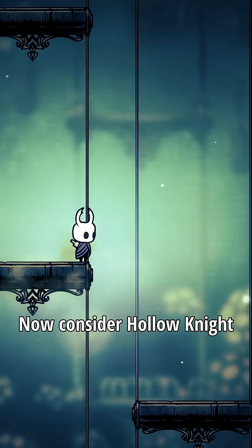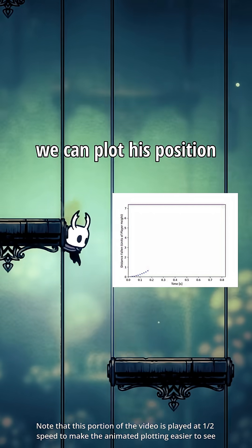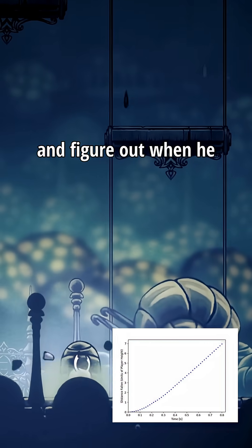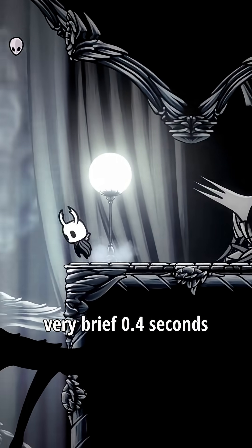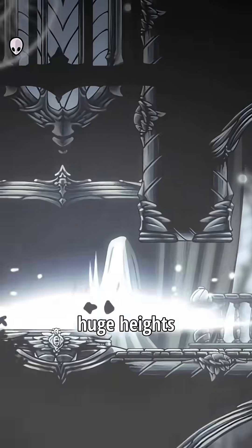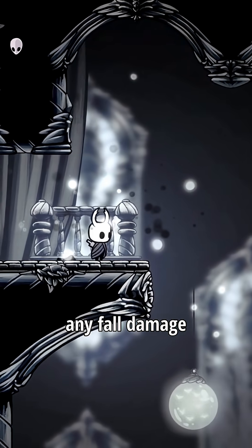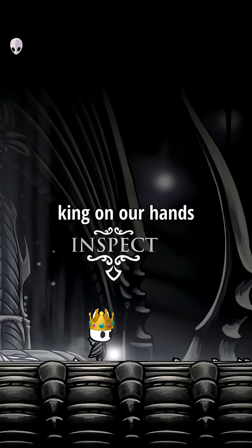Now consider Hollow Knight. If we track this platform moving up the screen as our character falls, we can plot its position as a function of time and figure out when he reaches terminal velocity. This turns out to take a very brief 0.4 seconds, and even falling from huge heights, our character never takes any fall damage. So I think we can confidently say that we've got a rather short king on our hands.